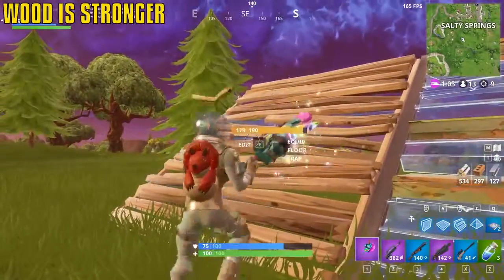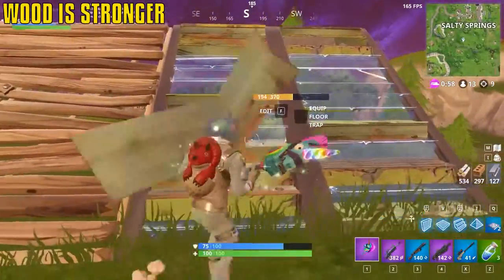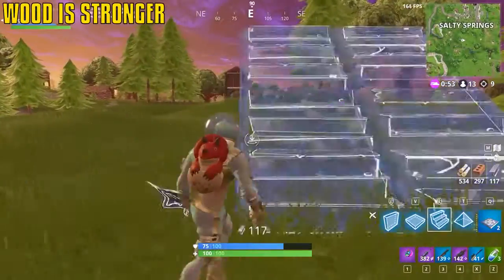Wood is stronger early because when you place two pieces down they build up way quicker. The wood wall can take a shotgun shot while the center piece cannot — so place it down and the center is gone, but the wood survives.